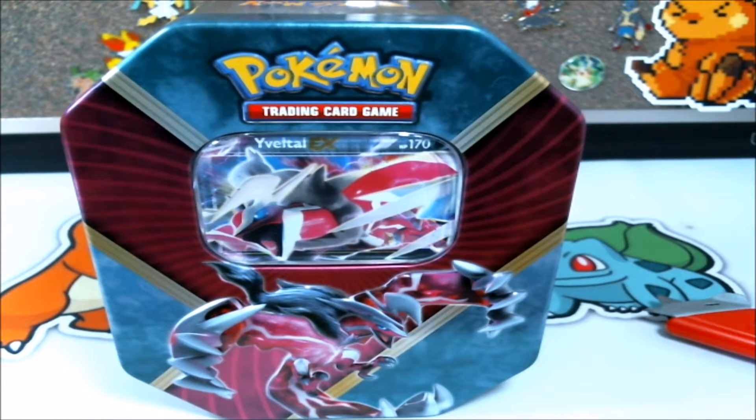The scoring system is pretty much standard for most pack battles. If you haven't watched one — if you're coming from Curious Kleffa's side, I'm sure you have. But if you're primarily just into TCG Joe: Reverse Rare is 1 point, Holo Rare is 2 points, Ultra Rare is 3 points, Full Art is 4 points, and if we pull a Secret Rare it is 5 points.